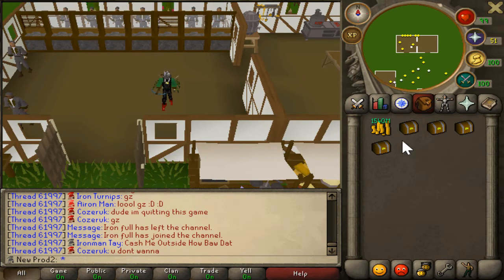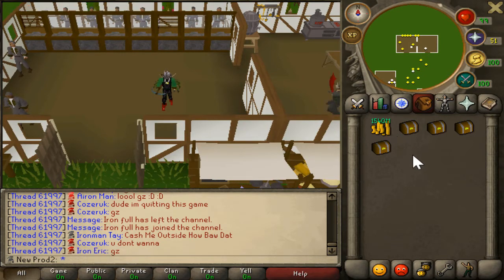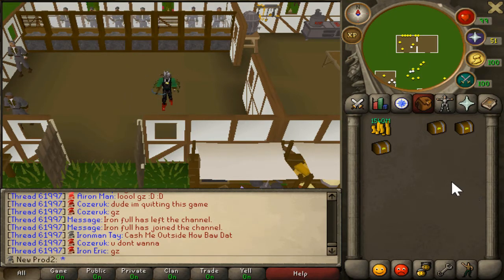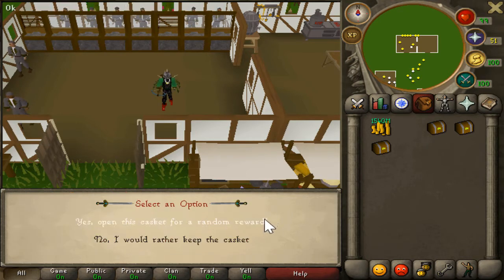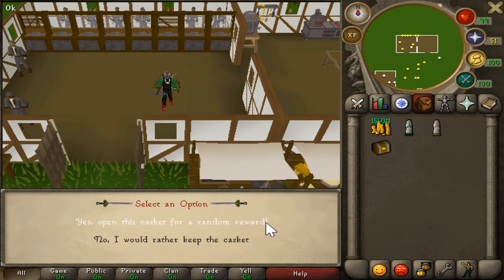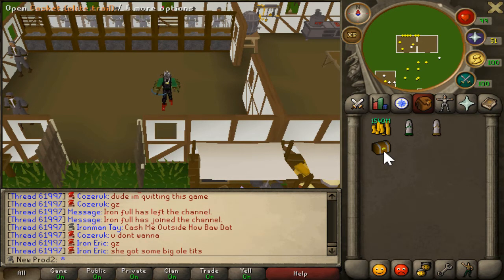All that loot alched for a little over 1.5 billion, so whoever is closest, congratulations to you — hopefully you didn't skip to this part. I also got three hard caskets to open and one elite. The first one was just cash — lame. Second one had two unique drops, I'll take it. Third hard one got some more cash, and the elite was also disappointing.